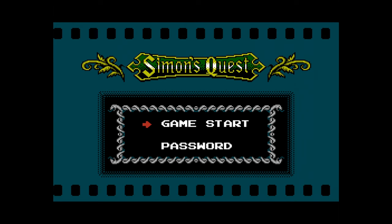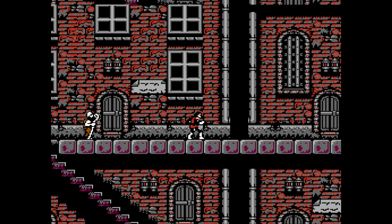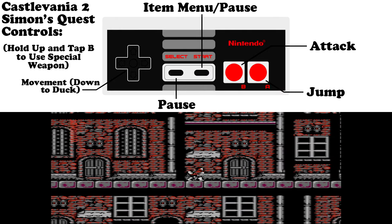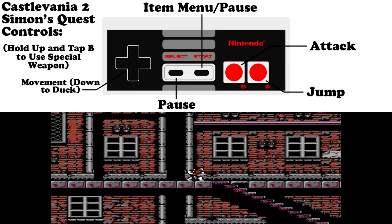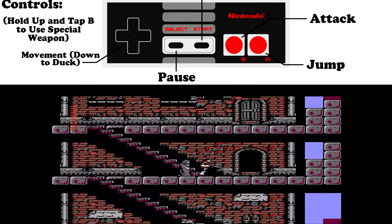Let's push the start key and start a new game as we start in the first town in Castlevania 2. Here are the controls for Simon's Quest — pretty straightforward. We can pause outright with select, bring up our items menu with start, attack with B, jump with A. If we hold up and hit B, we can use our special weapon.